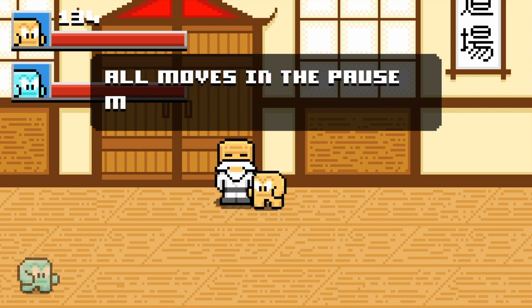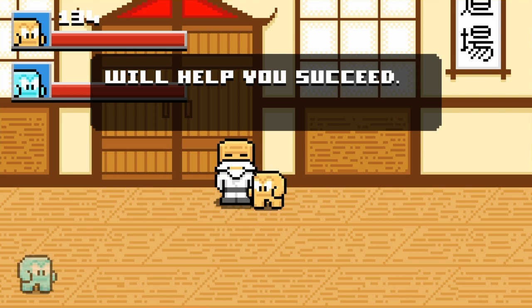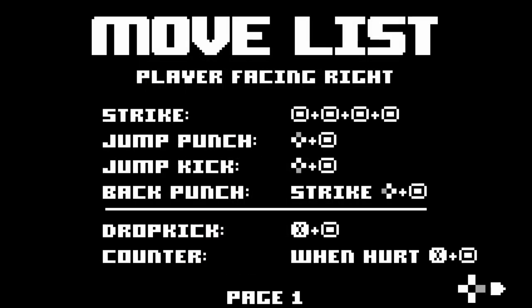Sensei says you can perform different moves with different sequences of button presses — check all moves in the pause menu, mastering them will help you succeed. Let's look at them real fast. Streak jump punch — I think that's down-jump-punch. I think the grayer one means up. Jump kick is down — yeah you're right. Okay, back punch strike.